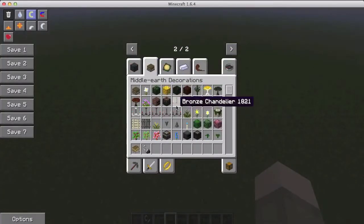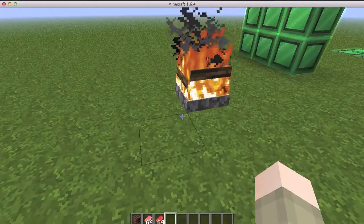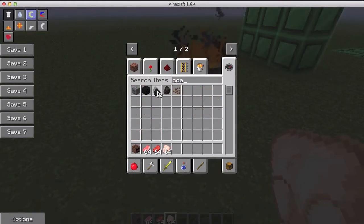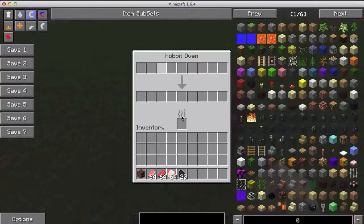There are a bunch of decorations — chandeliers, new saplings. I want to show you the hobbit oven. Let's say you're just standing around and you have 64 raw pork chops, some raw beef, some raw chicken, but you only have a little coal and you know that's not enough to cook it all at once. Well, your troubles are over with the new hobbit oven — you can cook it all at once and not use as much coal.